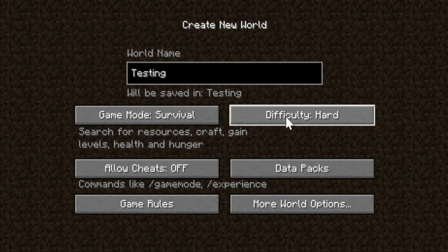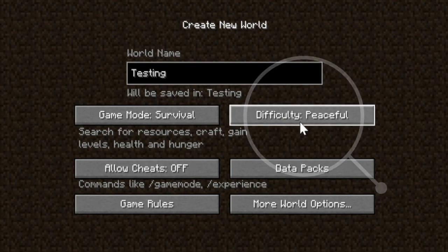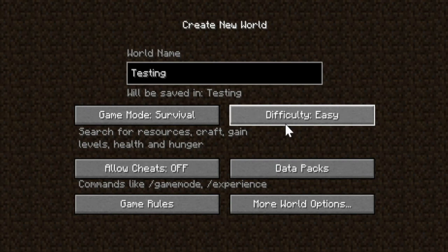Next is the difficulty, on the right side of the game mode selector. The difficulty of your world defines the strength of all the monsters in your world. In peaceful mode, there are no monsters at all. In easy mode, there are monsters but their strength is very low. Same with normal mode, but their strength is a bit higher. And in hard mode, which is also the difficulty hardcore mode is locked at, the monsters are very strong and very hard to kill.